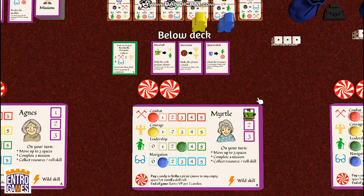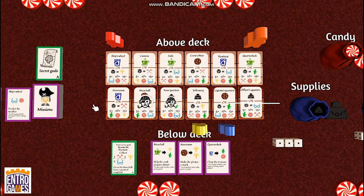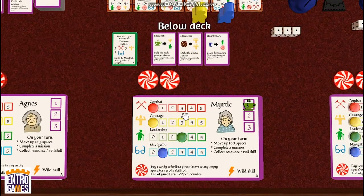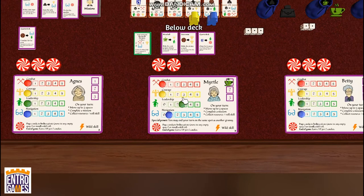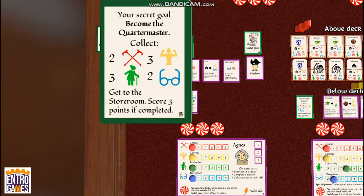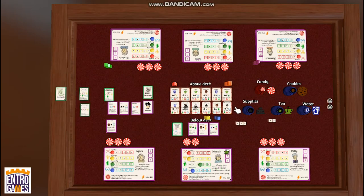That's the base game played on the A side of the cards, where each resource and skill is represented the same number of times — a perfect way to learn the game. The B sides add replayability by changing requirements or allowing new imbalances. For example, character cards now have asymmetric powers: Myrtle says you may end your turn on the same spot as another granny. The special goals also change — instead of always being 3, 4, and 3, they're now more varied or more focused, so you'll never quite know how close someone is to reaching their goals. Will one of you grannies become a great pirate, or escape back to land with a great story to tell?